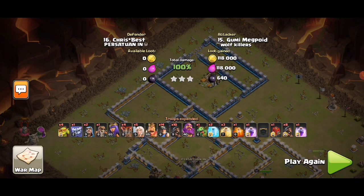Number four: using spells wisely — heals, rages, poison, freezes, and the warden ability. Since the queen was walking in a different direction, it was important to keep her alive for queen walk value at the end. That's why it's a three-star: good pathing, spell efficiency, and enough queen walk at the end to push through. Thanks for watching, guys — peace out!